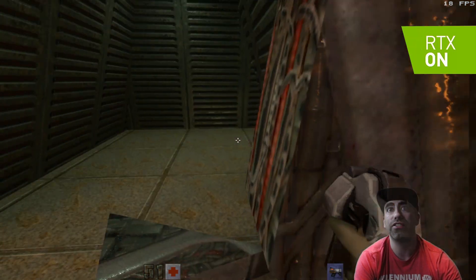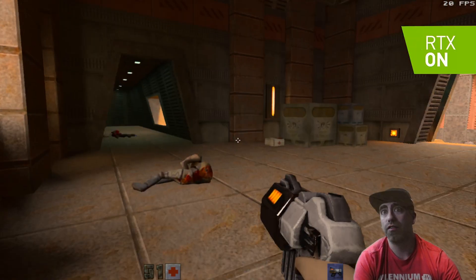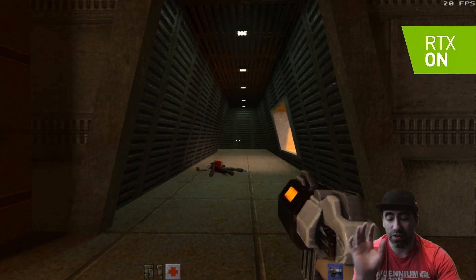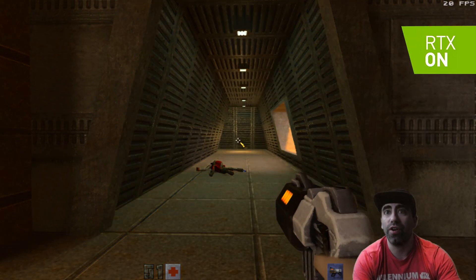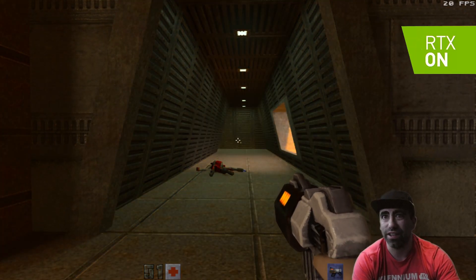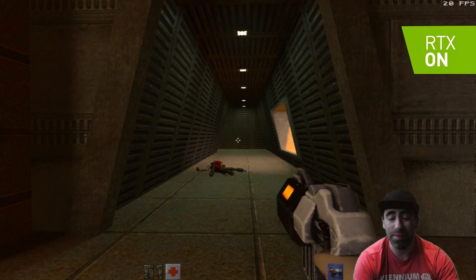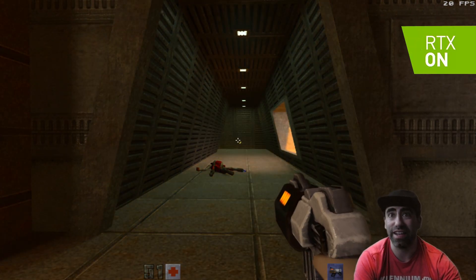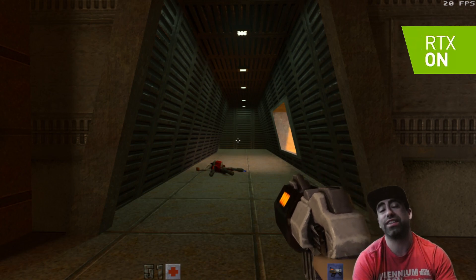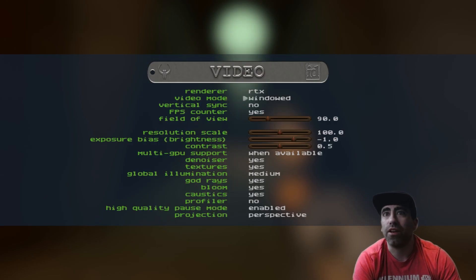Let's go to a couple other areas to show you just how different this looks. We have this hallway, which I want to show you, because it's a really great way to show how the bolts from the gun really go down the hallway. You can see it lights up the whole hallway, all the way down. It looks spectacular. Even on this 22-year-old game, it looks pretty good. This is the GTX 1080 doing ray tracing in this demo.